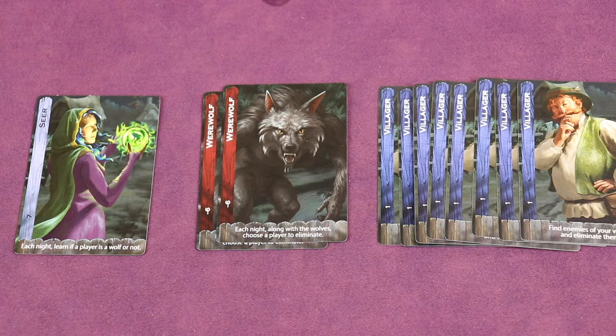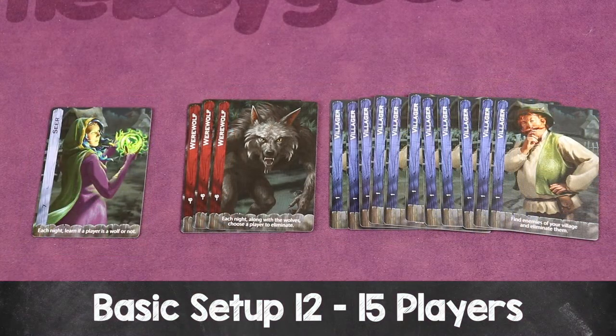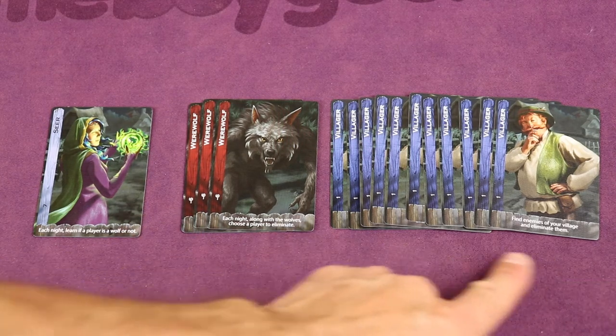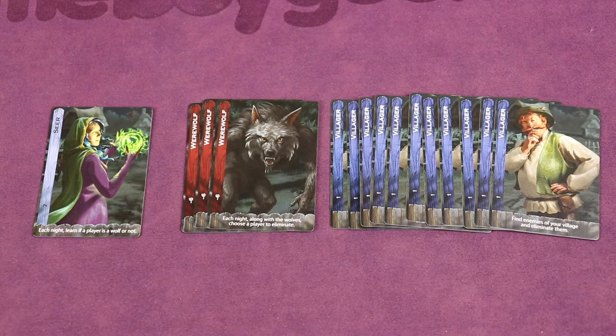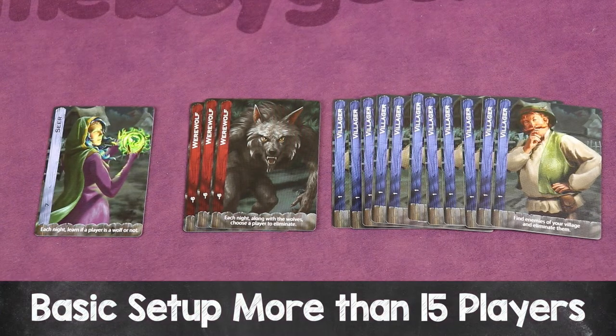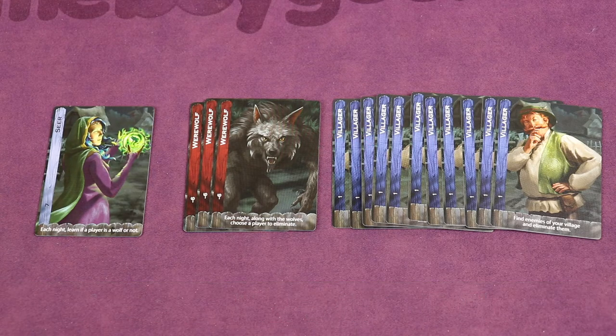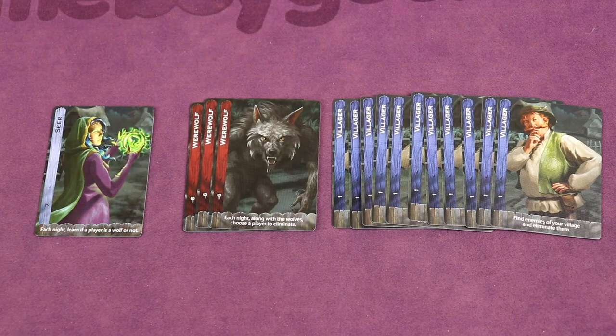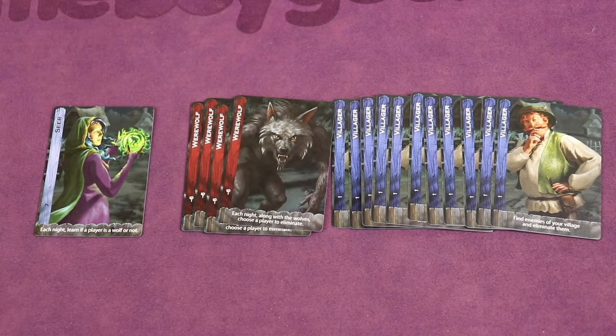Here's an eleven-player count setup. For twelve to fifteen players, add a third werewolf plus enough villagers to reach the player count — here's a fifteen-player setup. If you're playing with more than fifteen players, for every five players above that, add an additional werewolf up to the maximum player count. For example, for sixteen to twenty-one players, add an additional werewolf and villagers up to that max player count.